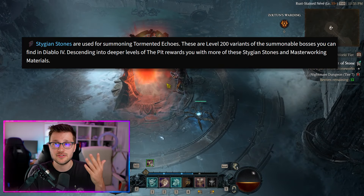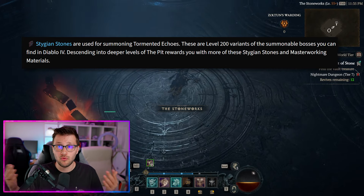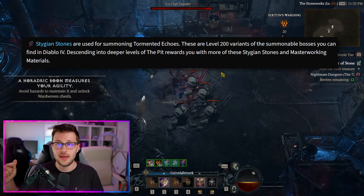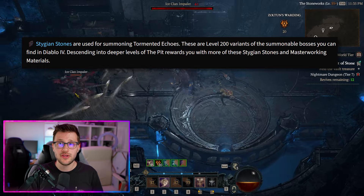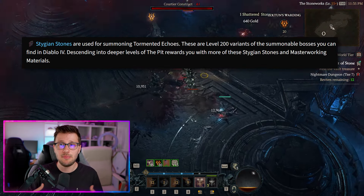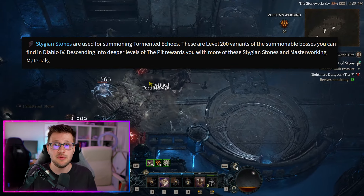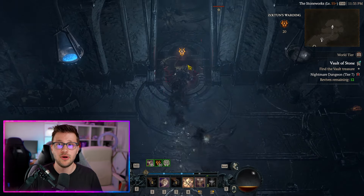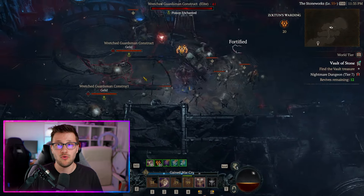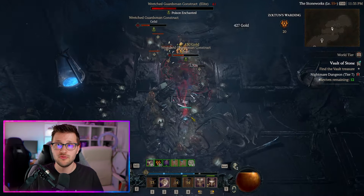Once you go back and attempt those higher level pit challenges with better gear, you'll run through them much quicker at the three to four minute range and continue advancing. Timing your runs for that four to six minute range is really important — if it takes longer, jump back down and continue upgrading your gear until you can run them efficiently. Also note that pit materials change as you go through tiers: levels 1–20 give the lowest tier material, 20–40 give the next tier, and so on.